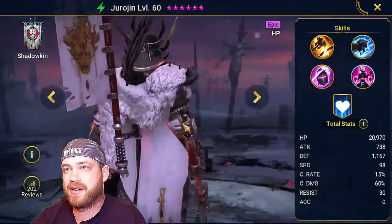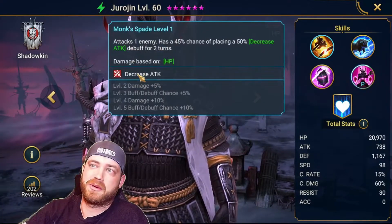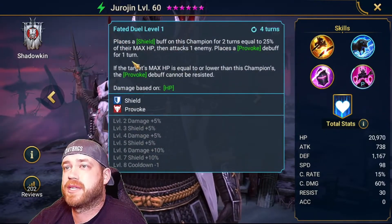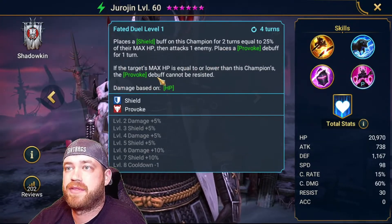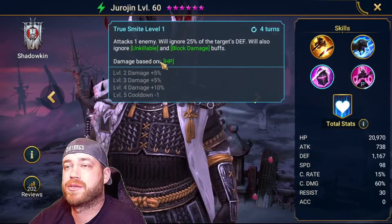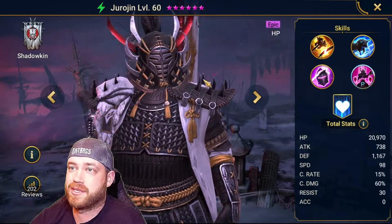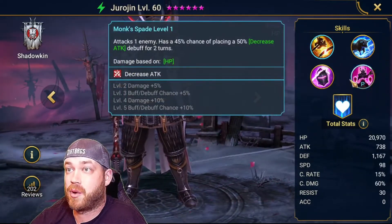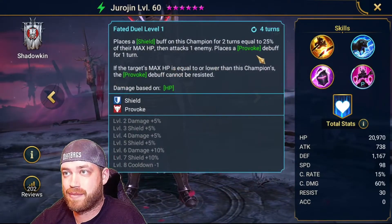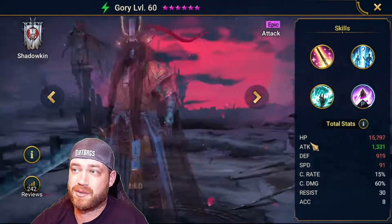This HP champion — attacks one enemy with 45% chance to place decreased attack on the A1. Places a shield buff on the champion for two turns equal to 25% of max HP. Then attacks one enemy, plays a provoke debuff — if the target's max HP is equal or lower, the provoke debuff cannot be resisted. Attacks one enemy, ignores 25% of target's defense, and ignores unkillable and block damage. Receives 25% less damage from enemy attacks. So he's got decreased attack for the boss, and he's HP so he's got a lot of HP — he could definitely be a decreased attack champion for the boss.